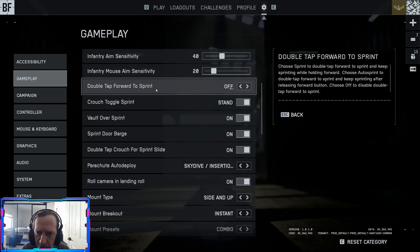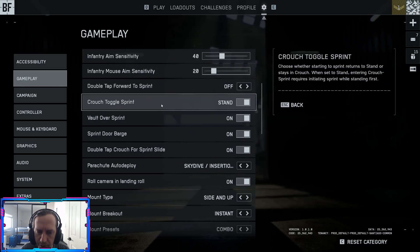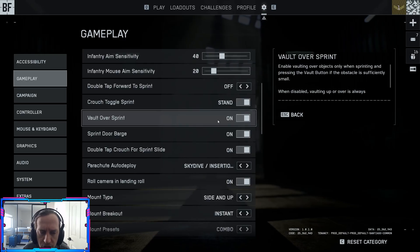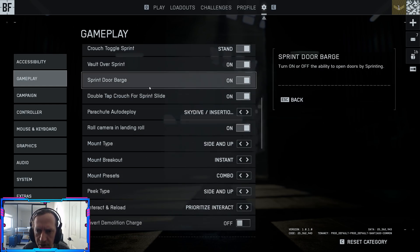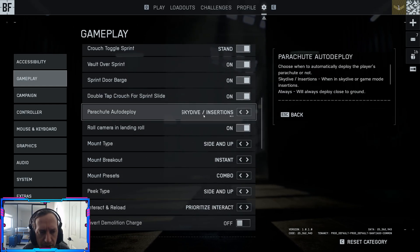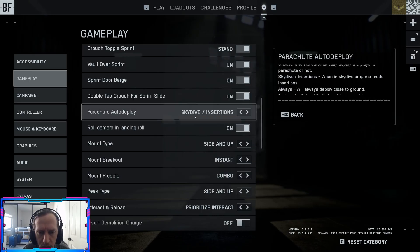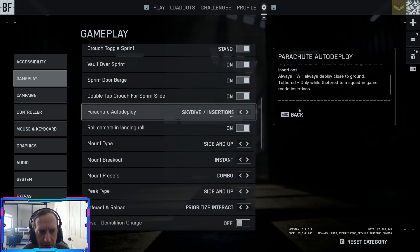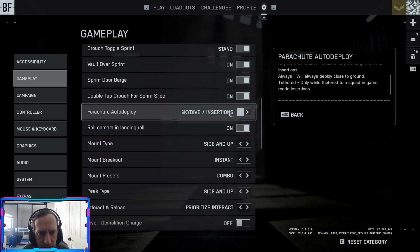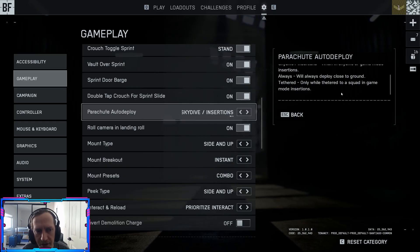I don't like double-tap to sprint, so I'm leaving that off. Crouch: I'm keeping it on stand. Vault over sprint: you can choose whether vaulting is prioritized over sprinting — typically you want that on so you always vault over objects. Parachute auto-deploy: leave on default for now. Typically I'd want this to be manual, but there's only always auto-deploy or tethered to squad in game mode insertion, which is a bit of a weird setting.